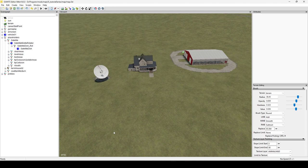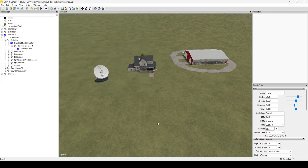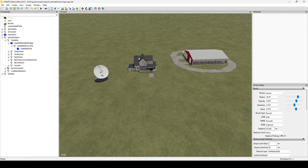Second thing on the list is importing objects. Again, very easy. The first option is to go up to File, go to Import, and you'll get a dialogue box where you can drill through your file system and find the file. I consider that the hard way. The second way — super easy — is to just open up a folder, find the file you'd like, and drag it right into your viewport and drop it.